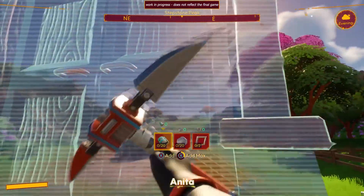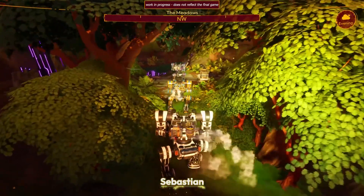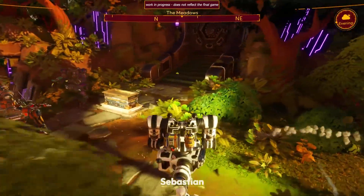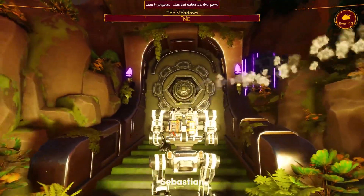Hey, everyone. I was going for more materials and I found some ruins over there. Really? Jump in your mechs and come see this. Wow, what is this? Look at that. This is so cool. That door is huge. I wonder what's inside, though. Tomorrow we should totally find a way to open this. Let's head back to the base and see what we can do.